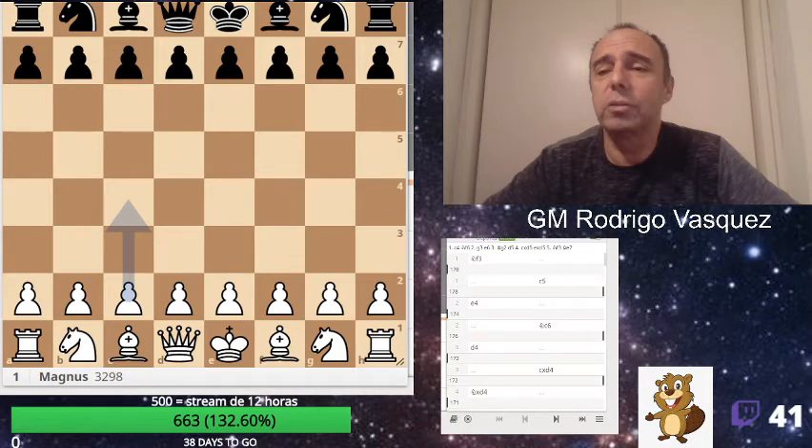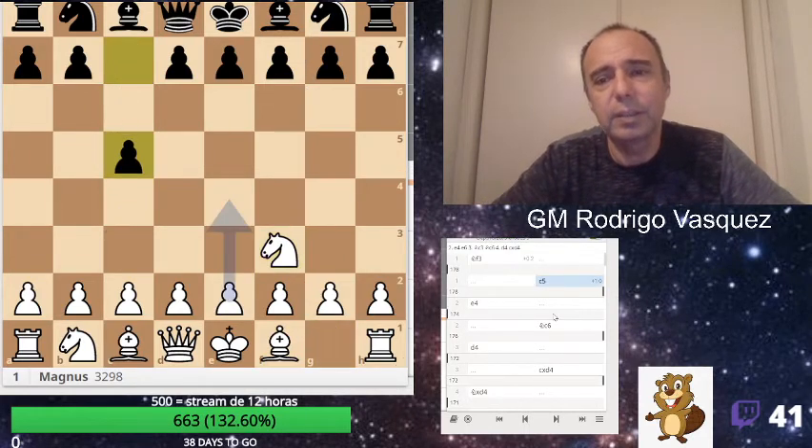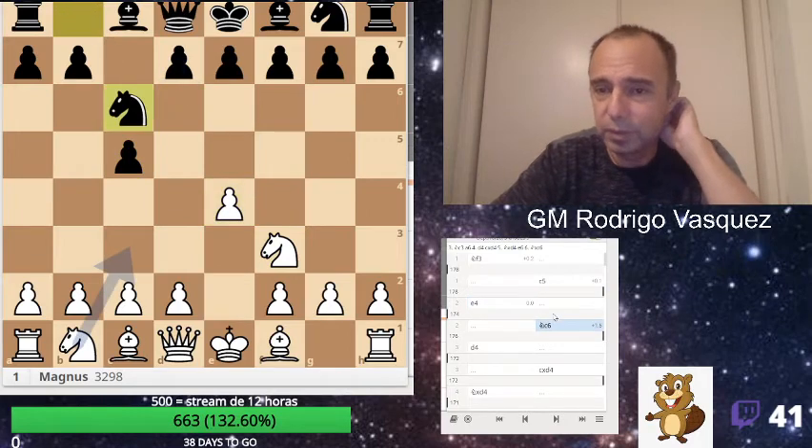At 18, 2800 Elo — okay. Now Magnus is white: he plays Knight f3, c5, e4, Knight c6.